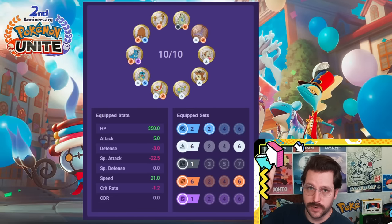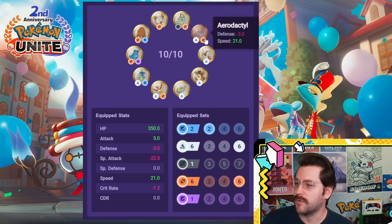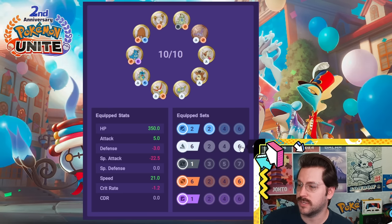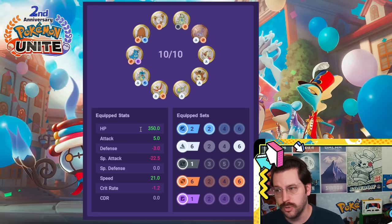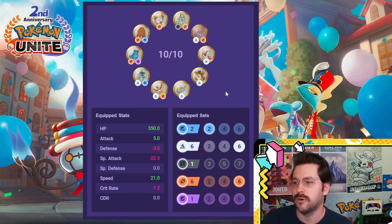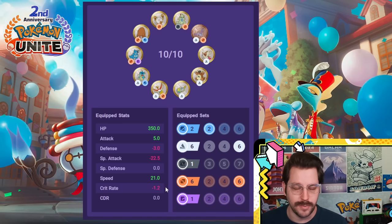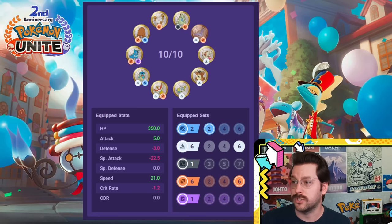Let's start with this set for attack-based Pokemon that are very tanky. A lot of defenders are going to make great use of this set. We've got the white-brown from Ho-Oh and Aerodactyl, giving us six white, six brown, and two blue. It focuses on giving us a lot of extra HP. HP is one of the best flat stats in Pokemon Unite because no matter what kind of damage is hitting you, your HP is going to help. It gives you a little extra attack, you lose a little defense, and you tank special attack, which you don't need.